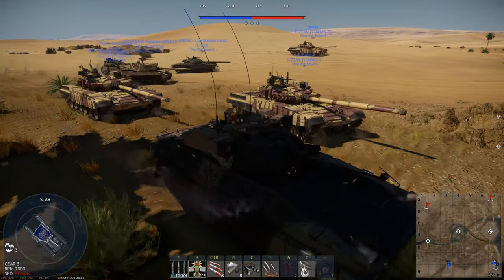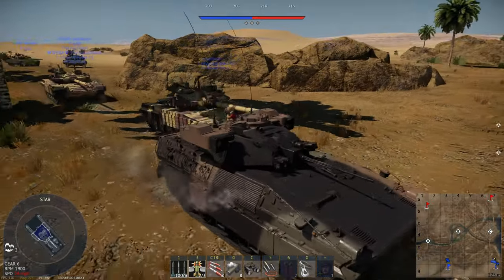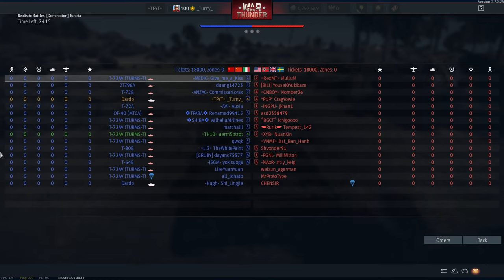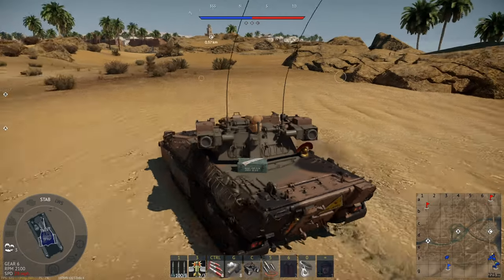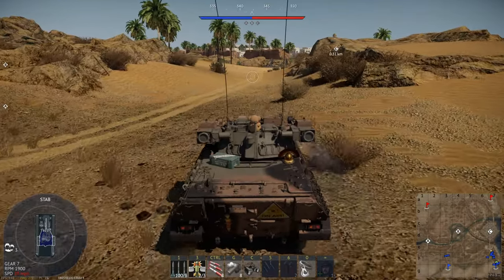We've got the uptiers. We have got the uptiers — that means we have got a hefty BR. Not that it really matters in the Dardo. Look at the amount of uptiers. Straight into C — that's what we do best.